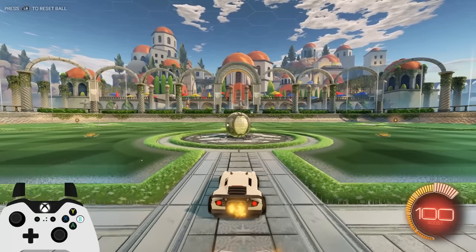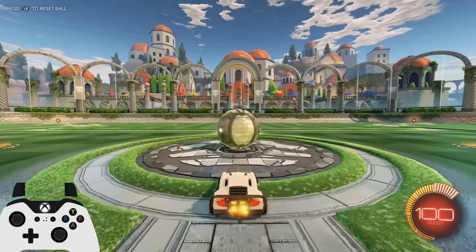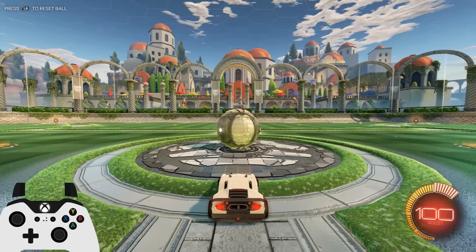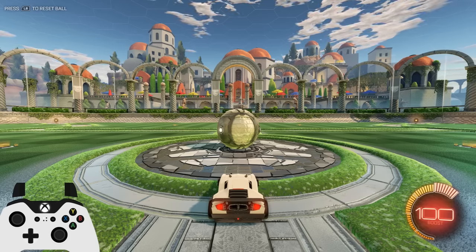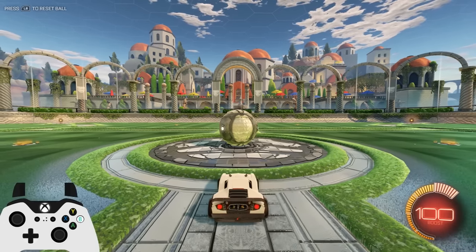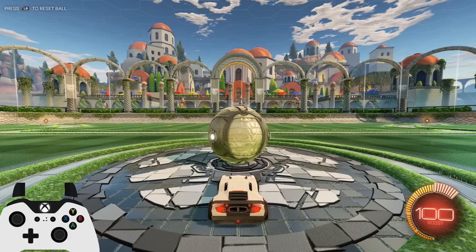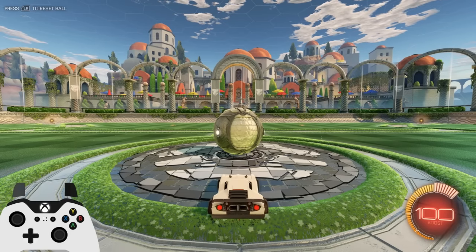That's a normal ceiling shot and quite a few people have that down by now. If you don't, just practice it. If you find it tough practicing on free play, go into a private match and set the mutators to slow-mo for game speed with unlimited boost — it's basically like free play but slowed down by a factor of two, which makes it much easier to practice.